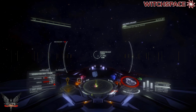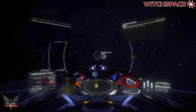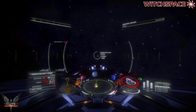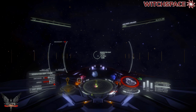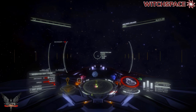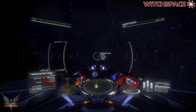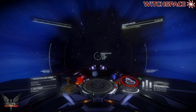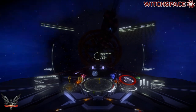One word of warning when you're on approach: you drop in pretty much right on top of the ship. So I definitely recommend throttling back as rapidly as possible. In my case, I almost went splat headfirst into it.